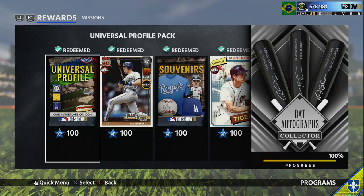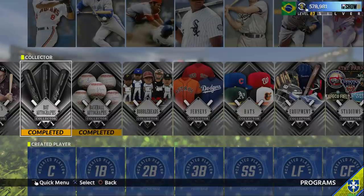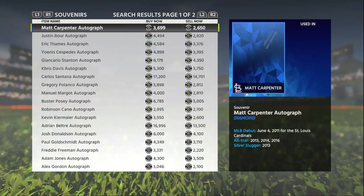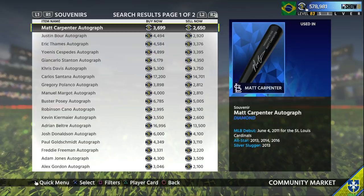It costs about 120,000 stubs to collect all 29 diamond autographed bats - that's about 4.1K per diamond bat. Let me show you guys the market quick. There are a couple that go for a lot and that drives up the price. As you'll see, most of them are usually around 2K, but then there's a couple that jump to 13K or 16K out of nowhere. On average it's gonna be about 4.1K a bat.